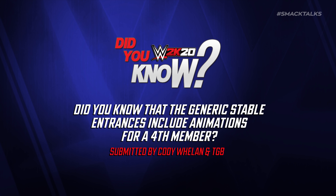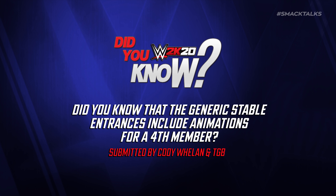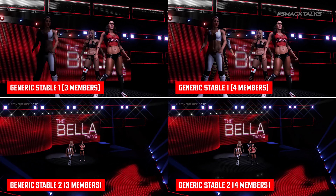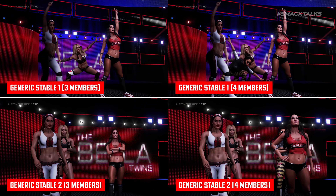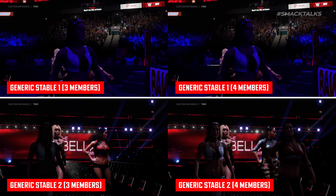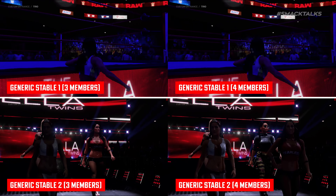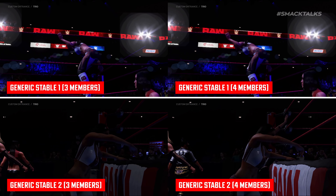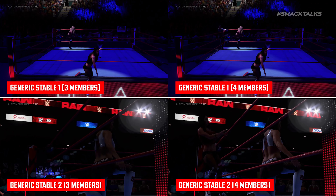Did you know that the generic stable entrances also include animations for a fourth member? This comes from Cody Whelan and TGB, who reveal something you might not know when assigning the Generic Stable 1 and 2 entrance motions. Not only do these work as trio entrances for teams of three members, but should you select these motions with a team of four members, the motions will be updated to include an extra animation for the fourth member.